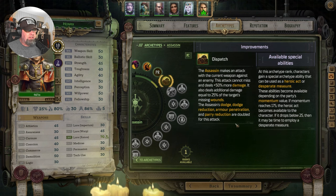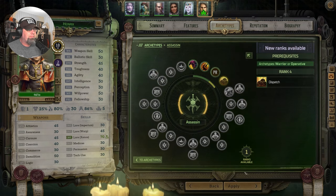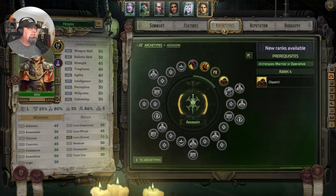Outer dodge, dodge reduction, armor penetration, parry reduction are doubled for this attack. Alright. Easy.